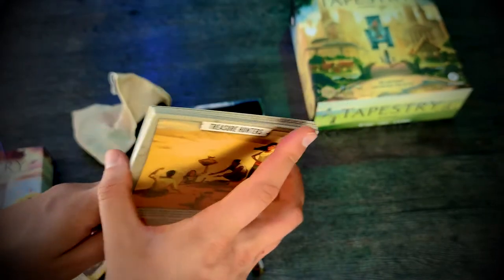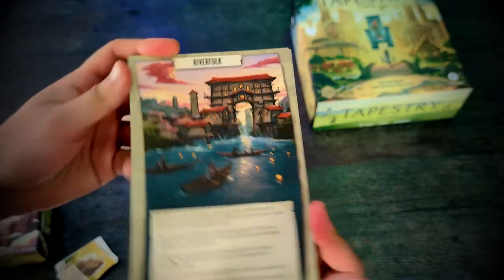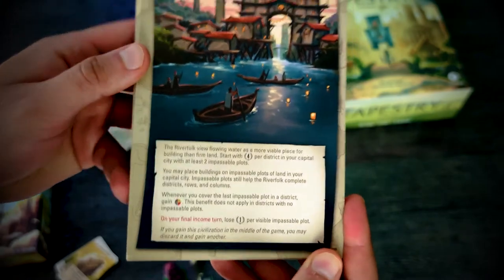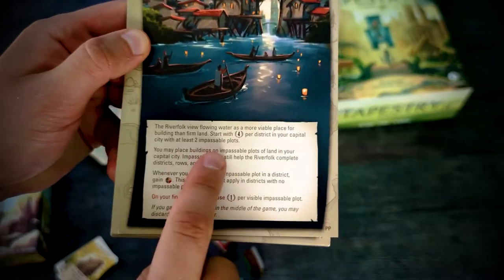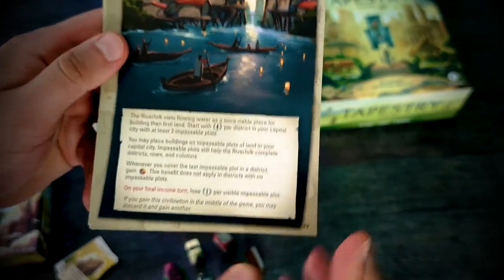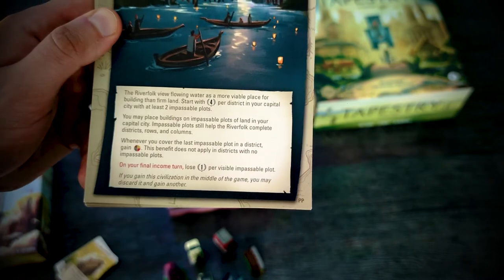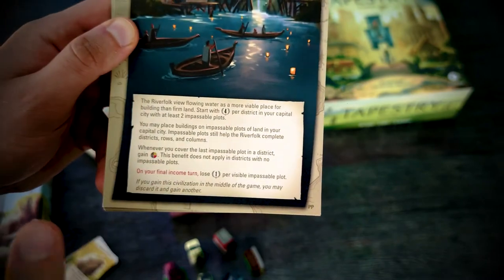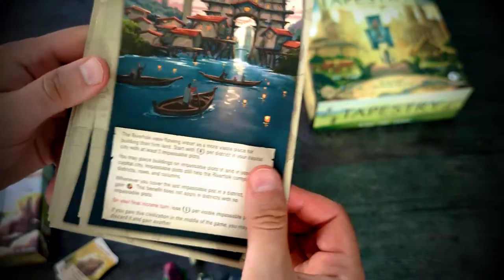Now, civilizations — we have ten of them. They introduce a little bit of negative interaction, not all but a few. First, River Folk: they gain extra victory points at the beginning for every two impossible plots in every district. Your goal is to cover those impossible plots, because on the final income turn you lose one victory point per visible impossible plot. You also gain extra resources for covering all impossible plots in one district.